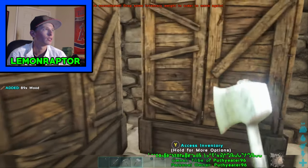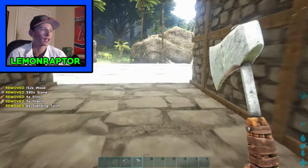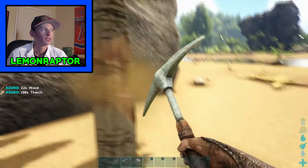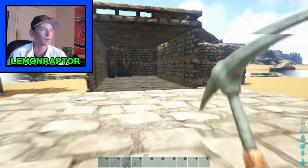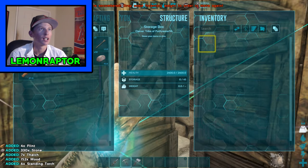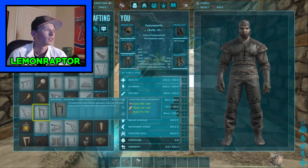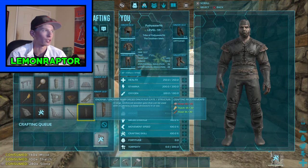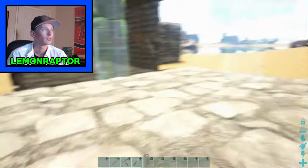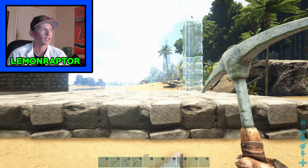I should have all the wood here. I am definitely encumbered, that's fine. I need to get the thatch though, so I'll drop all that in there for now and go get some thatch, then we'll get this dinosaur gate built. I had a bunch of that farmed already — that's perfect, more than enough. Now what do I need to make the dinosaur door? Just a little bit more stone.